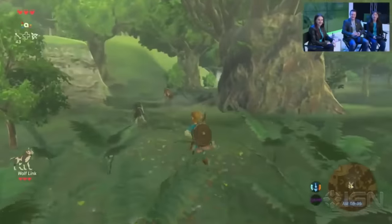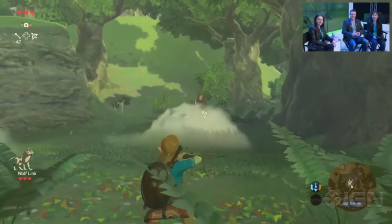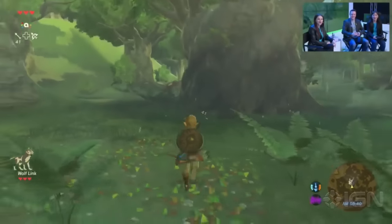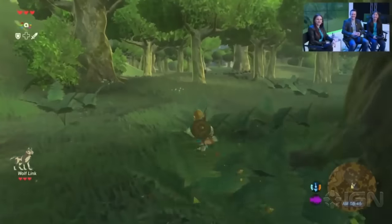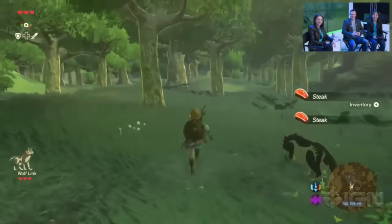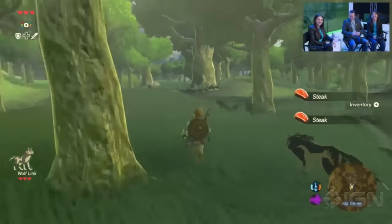You can see the animation is really fluid, really nice. You can actually hear the chain a little bit as he walks. He still has the chain around his paw from when he was in prison at the beginning of Twilight Princess. He got that boar right there on the rump and took him down for you.